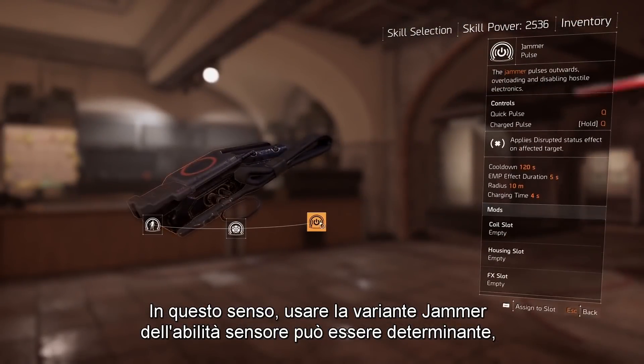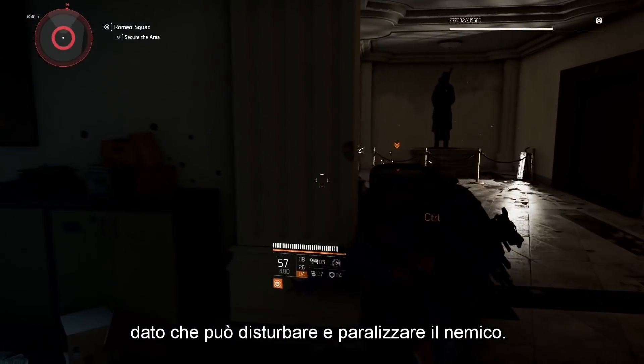That's why using the Jammer variant of the Pulse skill can be a huge help, disrupting your enemies and stopping them dead in their tracks.